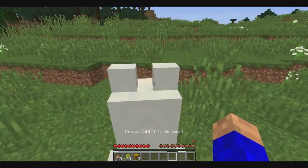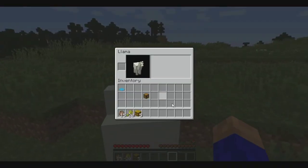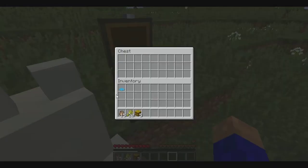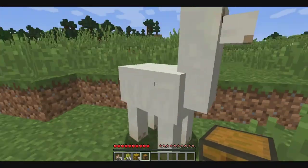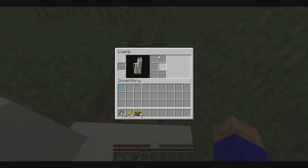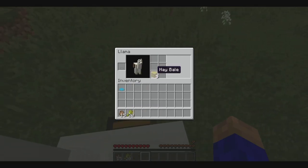You can also put a chest on him as well. There is a trick to it — all you gotta do is click on him. You can get on the llama, click on there, and now he's got chest spaces for you, which is really cool. You can actually store things in it.